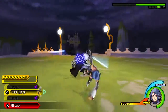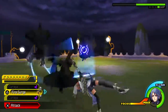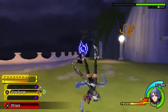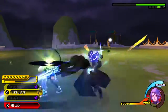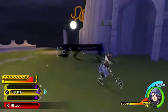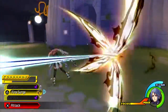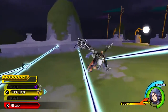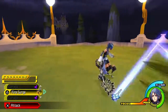Birth By Sleep's secret boss — Vanitas' Remnant — according to Nomura, he couldn't defeat Vanitas' Remnant and said that if the boss fight was easy for him, it wasn't really a good boss fight. Nomura probably has never fought this boss. Considering that he was more so talking about Vanitas' Remnant, and the Mysterious Figure never existed in the vanilla Japanese version, he probably has never fought this guy.